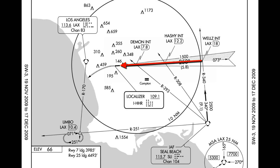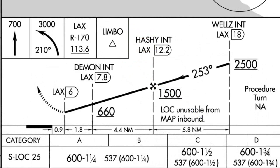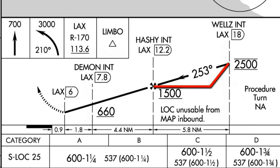As we follow the localizer back into Hawthorne, there are two more intercept points we have to overfly. The first is Hashi, located on a radial of 308 from the Seal Beach VOR. The next point is Demon, located on a 293 radial from the Seal Beach VOR. Since the Localizer 25 approach into Hawthorne does not have a glide slope, I'll have to do what we call a step-down approach. A step descent means we descend to a certain altitude, hold it until the next point, then descend again — and so on. If you look at it from the side, it looks just like steps.